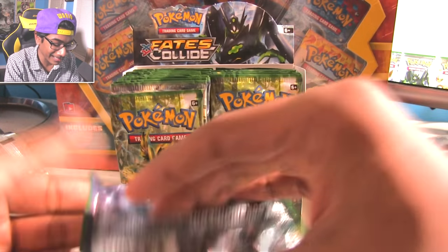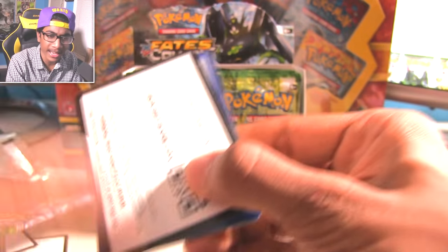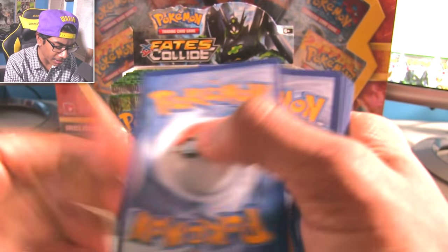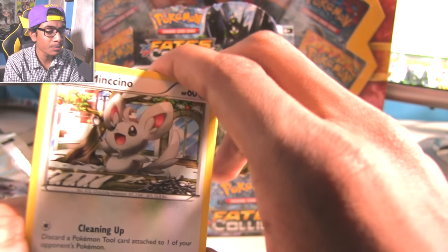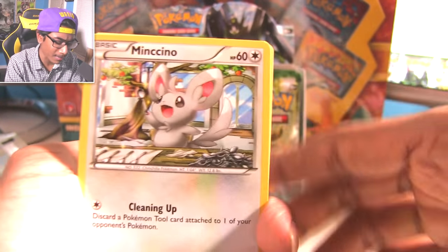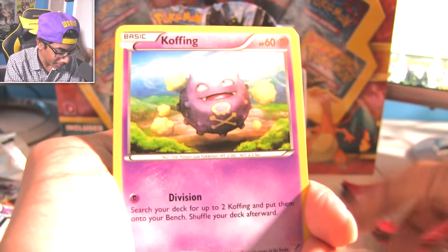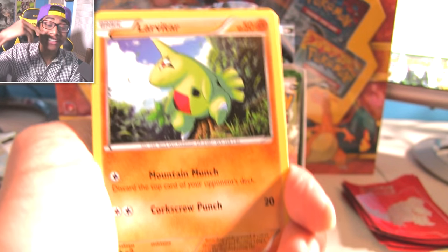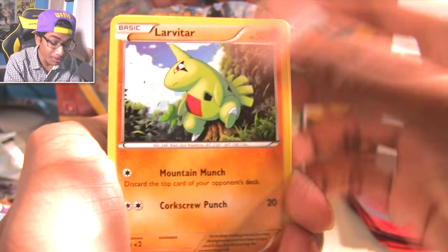I've said this every single time I've opened a booster box - this is my best booster box. Mega Alakazam again. I really want to know more about Alakazam being banned. Apparently the last time he was ever in a TCG set was in like 2009. Use your magic. Freaking Kadabra - what the hell is Kadabra? What species is that? Is he a mouse? There's no way he's a mouse - who the hell has a triangle face?